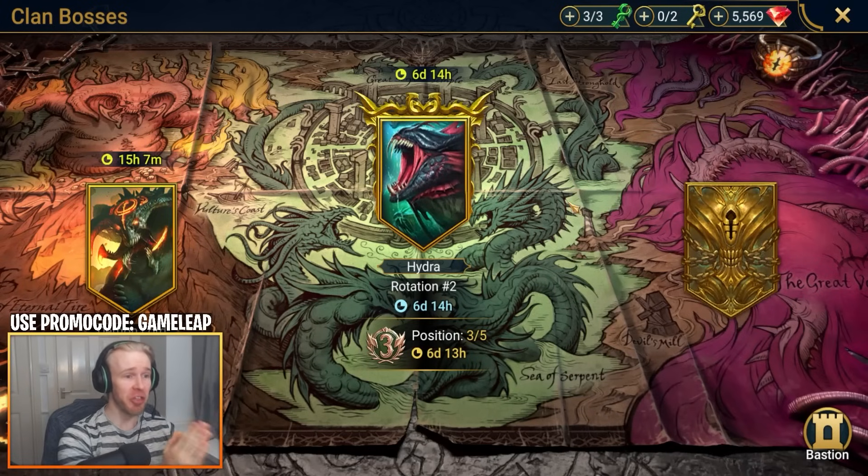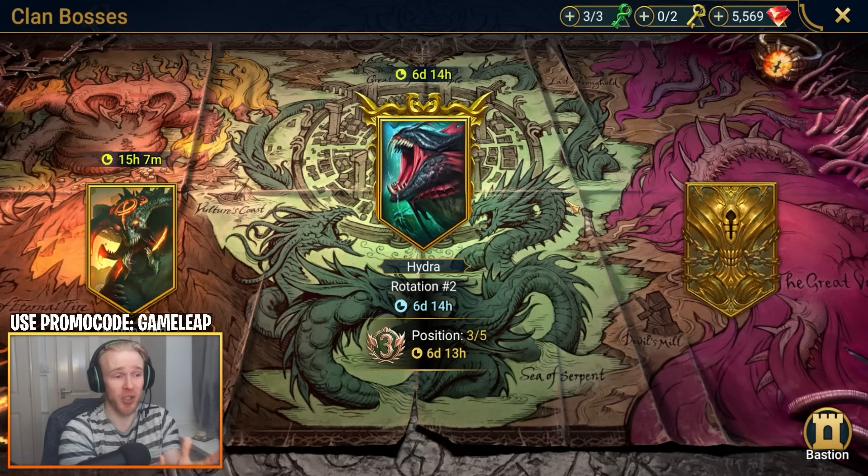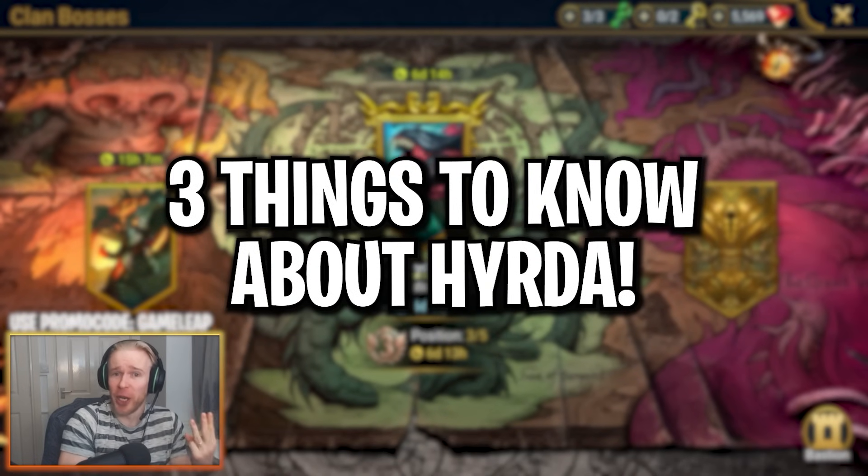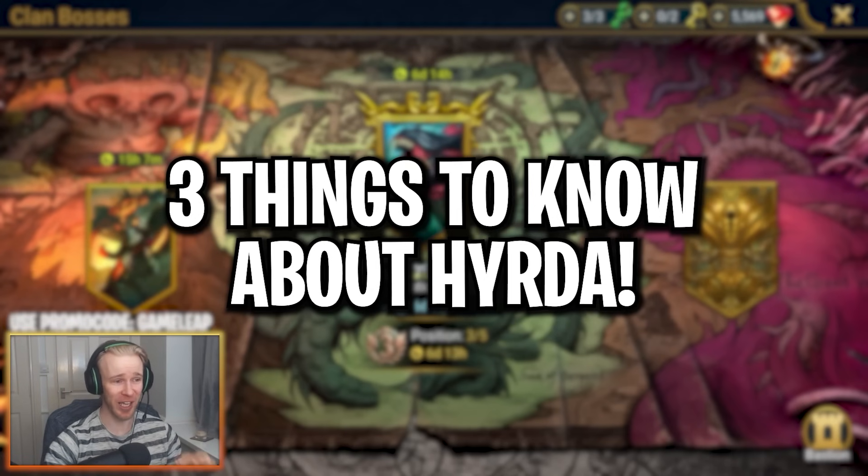Hydra Clan Boss is the most difficult game mode to get into in Raid Shadow Legends as a new player. It's extremely intimidating — six Hydra heads, basically six bosses in one encounter, so much stuff to learn. We're going to break it down for you in this video. Welcome to the three chapters of stuff that you just need to know and bring into the Hydra Clan Boss to make this fight way, way easier.